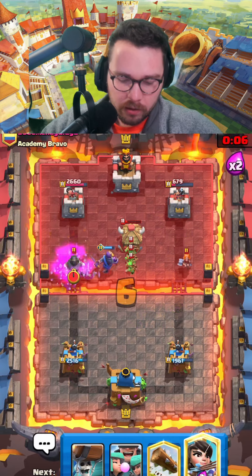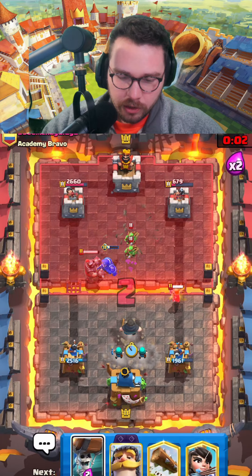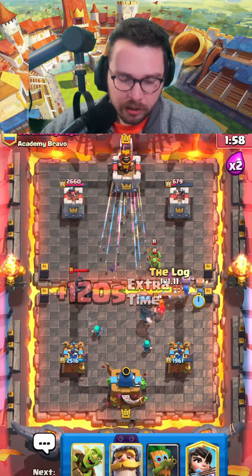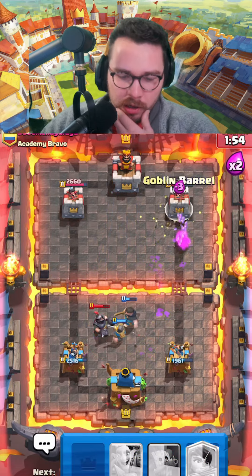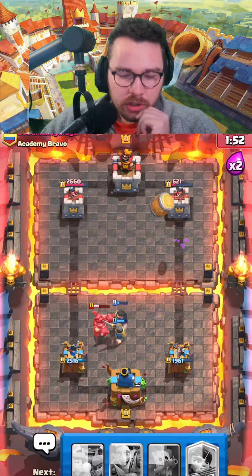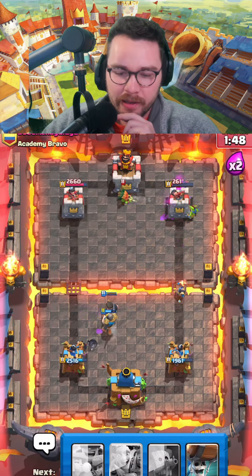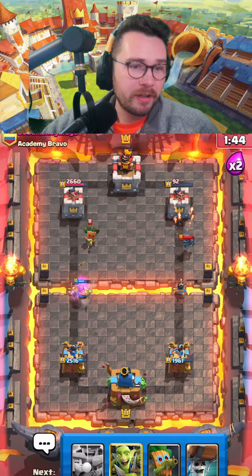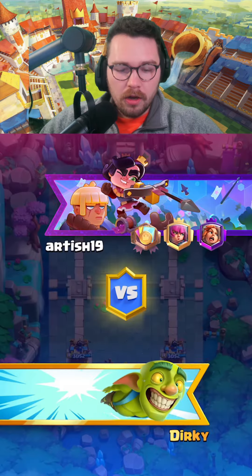That'll probably force out a spell. He has the mega knight — no big deal, good for us to know. Once that locks on I'm gonna go like this, knight's gonna protect, and we're chilling. Usually when you see a spawner deck it's pretty common they'll have a mega knight. He doesn't have any elixir to defend the princess, so that's a good game.